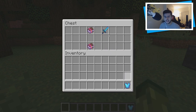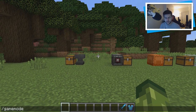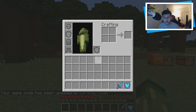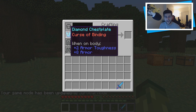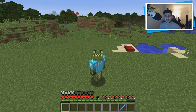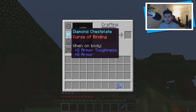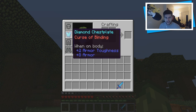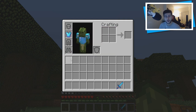I have the Curse of Binding on a chest plate and the Curse of Vanishing on a sword. Let me quickly change my game mode to survival because you have to be in survival to see how they work. This is a really fun one — the Curse of Binding. When you put this armor on you cannot take it off. The only way to remove it is by wasting the durability or by dying. If you want to troll your friends, put this on diamond armor — they cannot take it off at all.